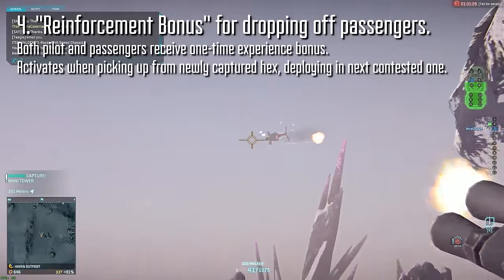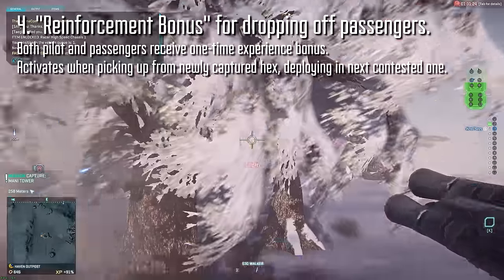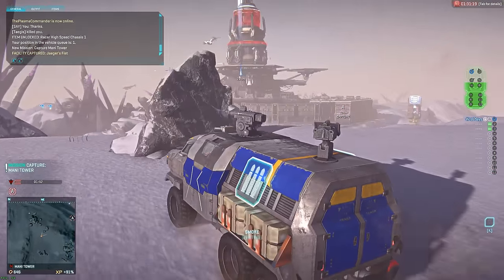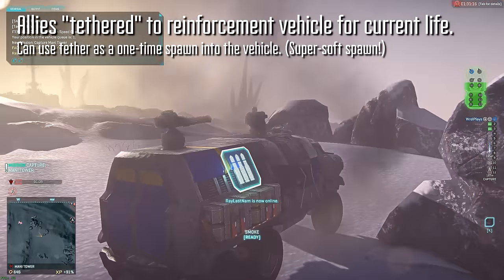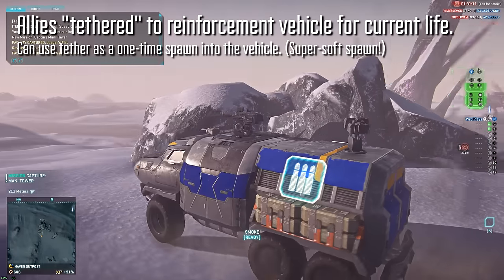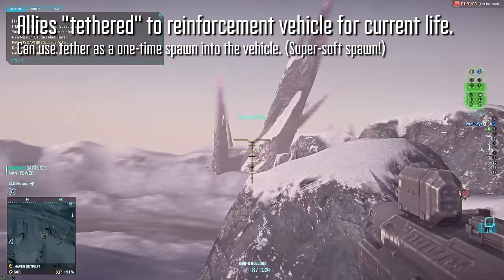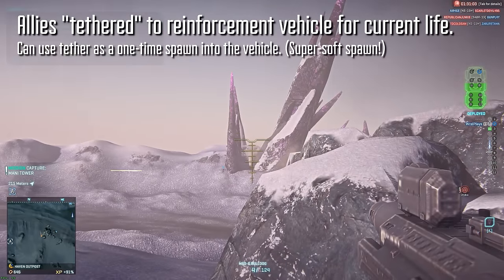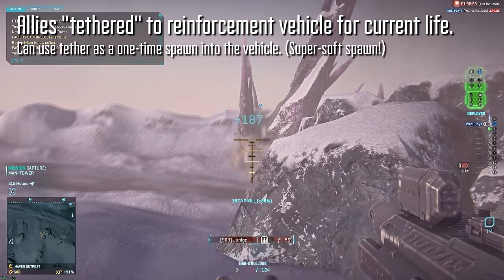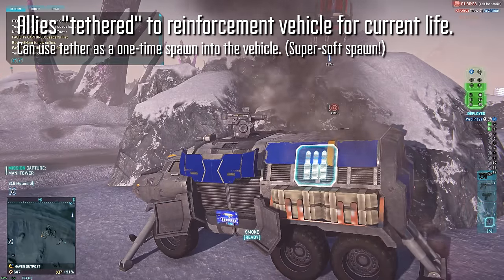This would be just a one-time thing where players load up at a captured hex and then get transported and dropped off at the next contested one. Secondly, allies who receive that reinforcements bonus are tethered to that vehicle for their next death, meaning that the vehicle you were just transported in is going to show up as a spawn point for you once, regardless of whether you're in a squad or not. I think that this is a much more tangible benefit than experience, as experience is only a motivator if you're actually in need of it, whereas death is a constant, and having an additional spawn point available to you is always a good thing.